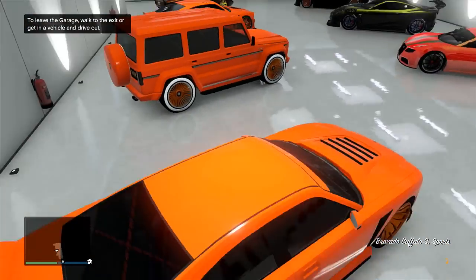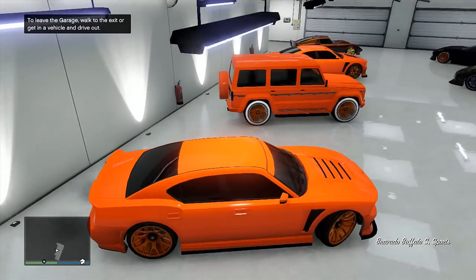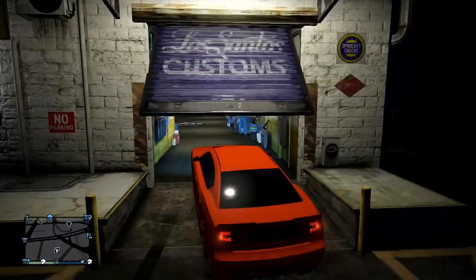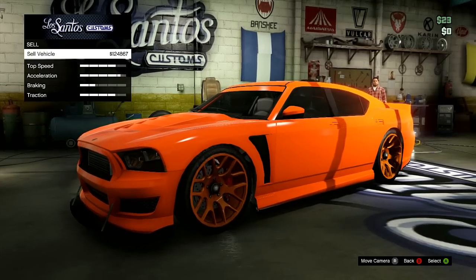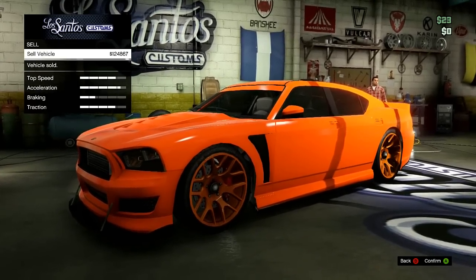Now we're gonna sell the duplicated car, because if we sell the original I think we cannot do the glitch again. When you come to Los Santos Customs, you simply go inside and sell the car. You see, we have gotten over $100,000.